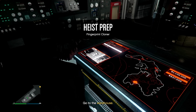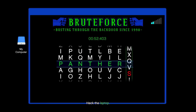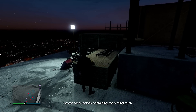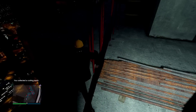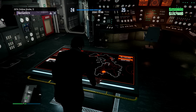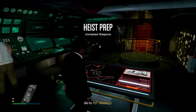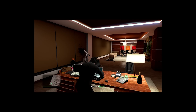After boosting the acid lab I went back to my Kosatka, started the fingerprint cloner prep, went to the warehouse, took out the guards, hacked the computer, grabbed the cloner, and brought it back. Then came the cutting torch prep — put on the yellow hard hat, stole the cutting torch, and brought it back. Very classic and straightforward. Then I did the weapons prep and picked the conspirator loadout, which is my go-to for the Cayo Perico heist. Grabbed the weapons by taking out guards and hacking the laptop.